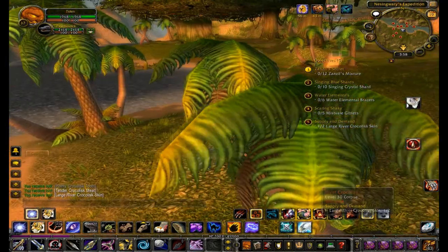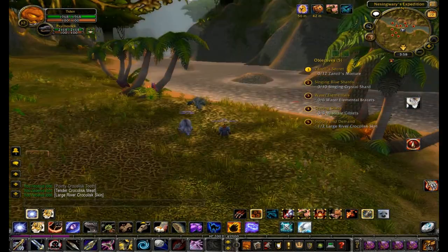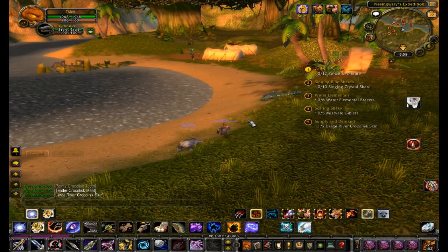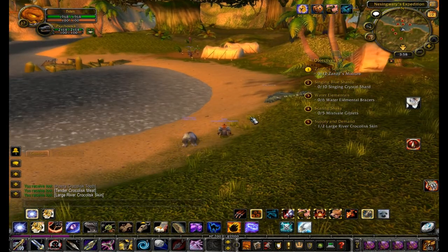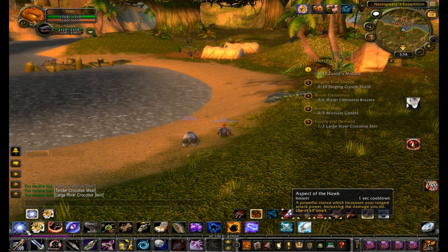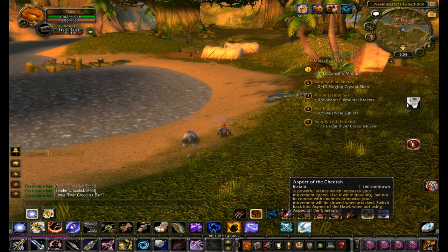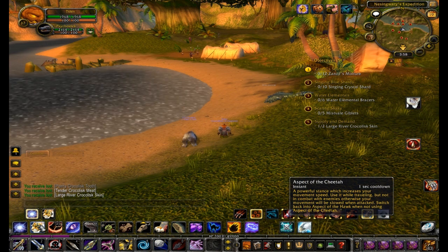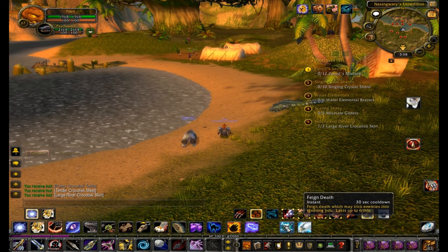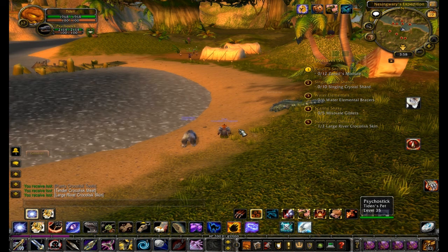In any case, that is basically how you play a hunter now. It's not a great tutorial on how to play a hunter, but that's the basic idea. It's almost the same as before without the mana and without as many aspects. As you can see, at level 37 I only have two: Aspect of the Hawk, which is always up, and Aspect of the Cheetah, which I really don't need. Your traps are still the same, Feign Death is still the same. I think that about covers how hunters work now.